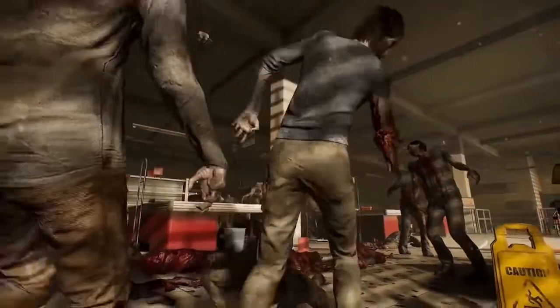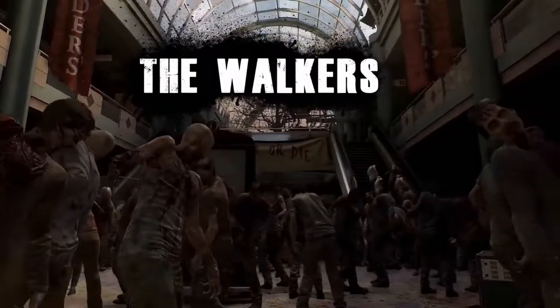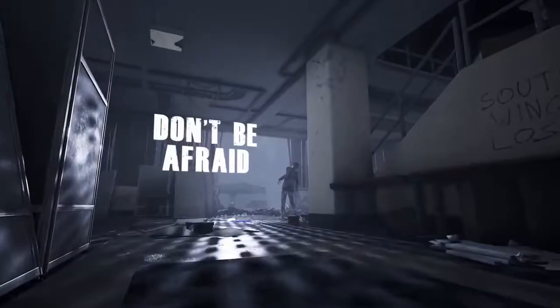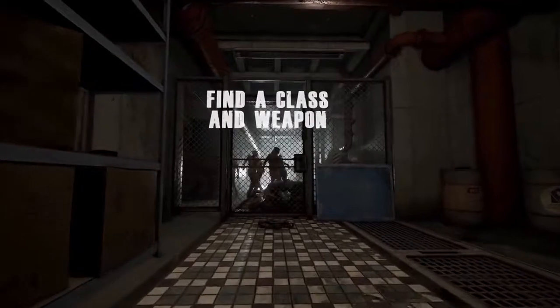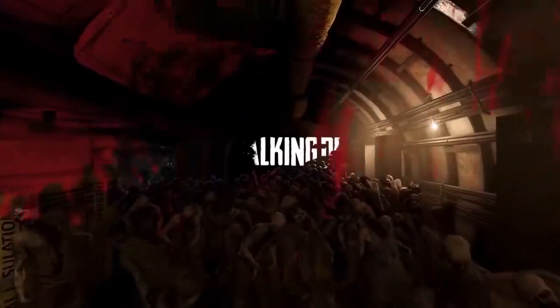The streets of post-apocalyptic Washington DC are dangerous and unforgiving. Once you head out into the wild, you will become a target for both the walkers and the humans still in the city, who will do anything to stay alive. Don't be afraid to experiment — find a class and weapon that fits your particular playstyle, and work as a team with your fellow players. If you can do that, you may just have a shot at surviving the apocalypse of Overkill's The Walking Dead.